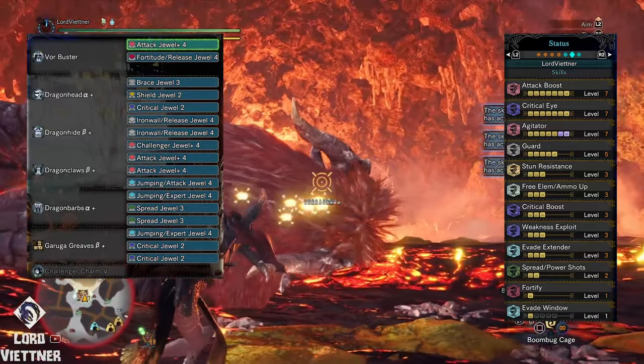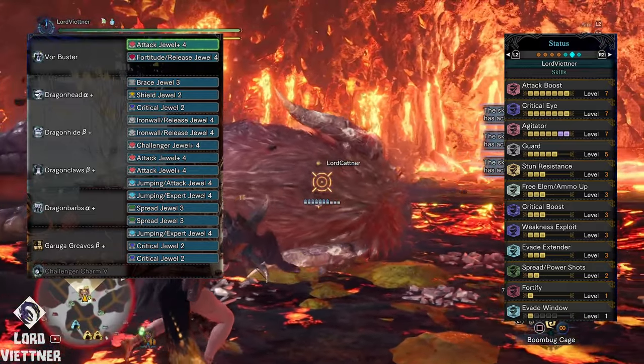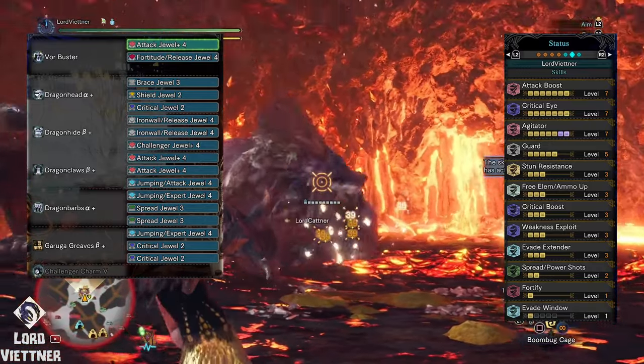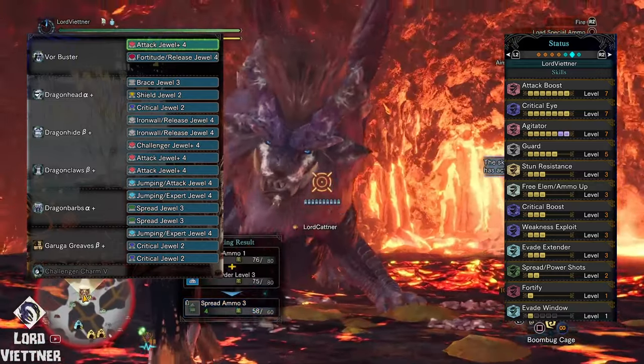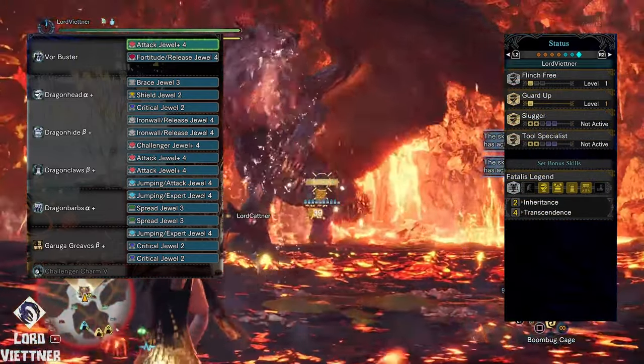We hit 100% crit easily on tenderized weak spots, and can get some sick numbers once the monster is enraged and Agitator level 7 activates. Personally, I've opted for Evade Extender since you need to stay close to the monster — this allows us to reposition much easier. However, you can swap it out for something else if you prefer another skill.